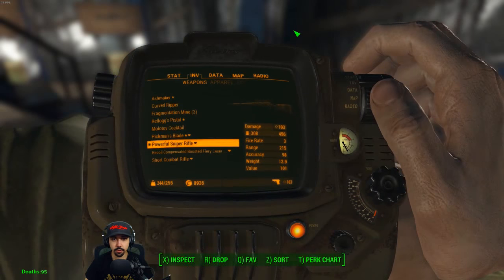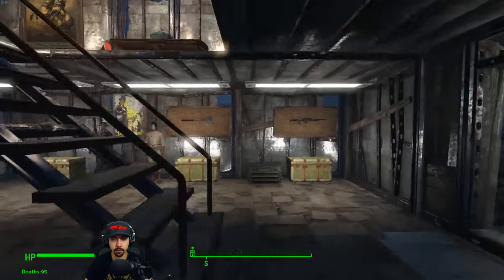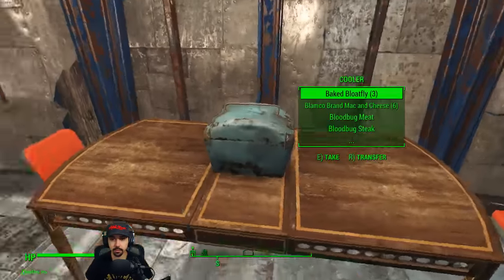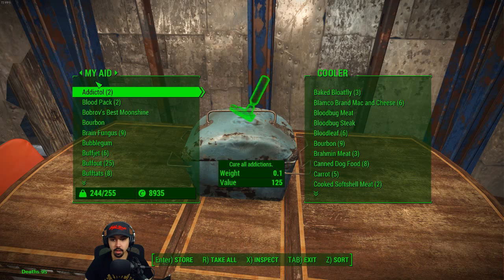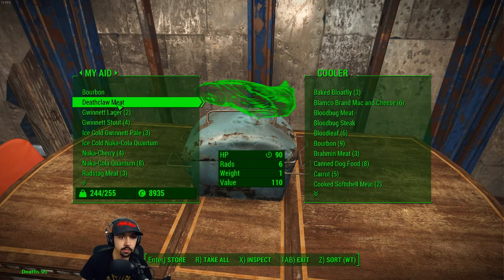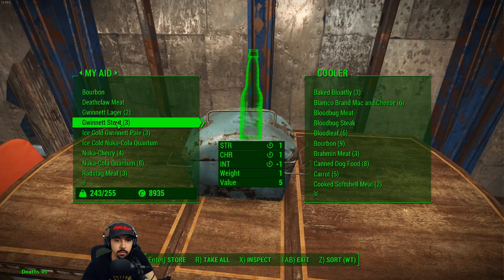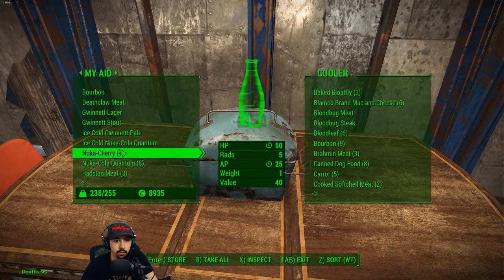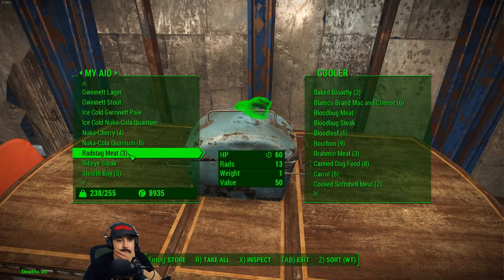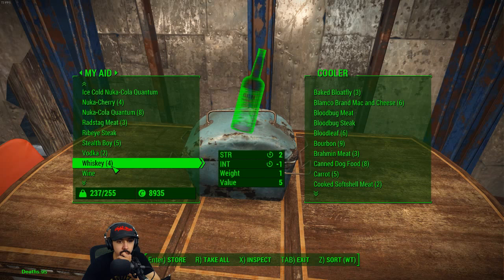Is there anything else I want to do? I could probably drop off, take a lot of the food here. Let me drop the food off real fast. Sort by weight. Keep some of the stuff around, keep like one. Ice cold. That radstag meat. Stealth boy, I don't need a bunch of those.